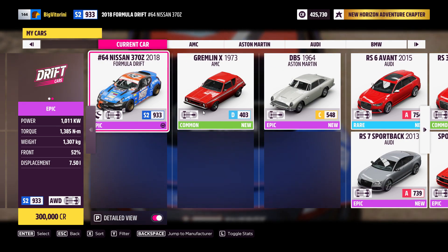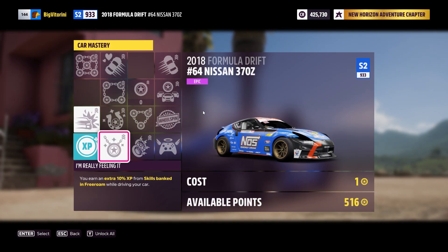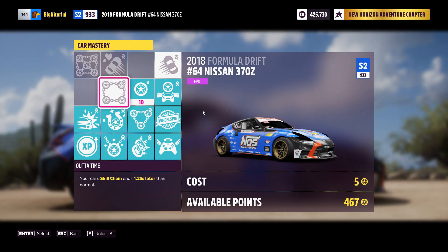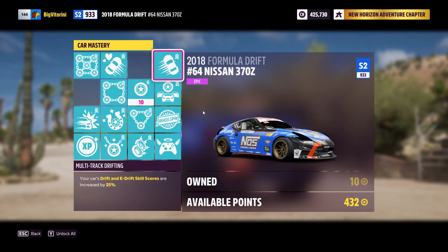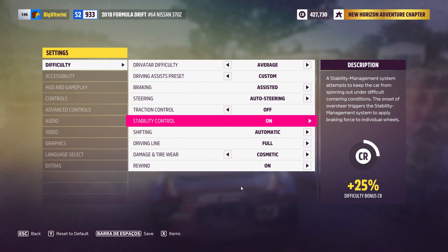Starting with the method: the first thing you want to do is get a Formula Drift vehicle. This is the one I recommend because you can upgrade all of the skills, and if you go to the top-left skill it will give you a multiplier of seven in the skill chain. This is very important as it will maximize the skill points you can have, so definitely go for the Formula Drift.